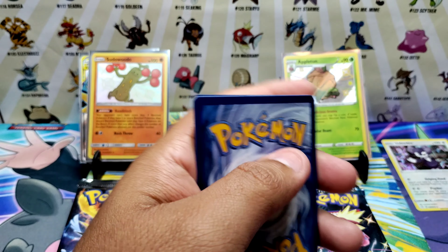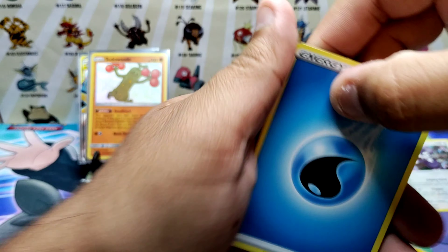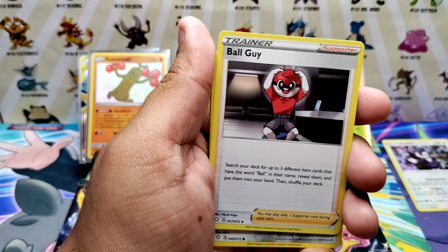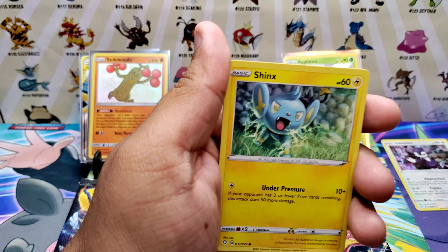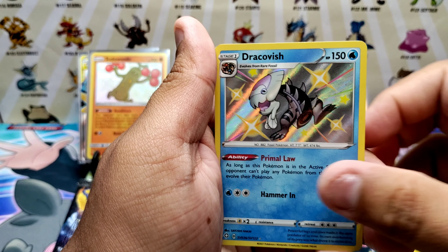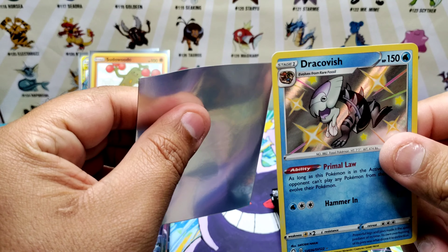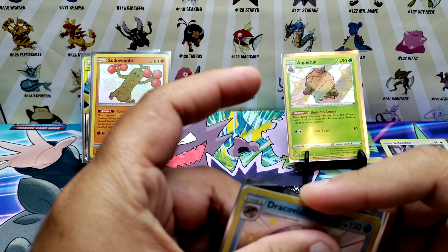Saving this code card. Fourth Shining Fates pack: water energy, Rusted Sword, Dire Tricks, Ball Guy, Kubfu, Spinarak, Shinx, Koffing — oh! A shiny! I don't have this shiny — that's awesome, another shiny! It's from the Fossil set. Awesome, awesome, awesome!